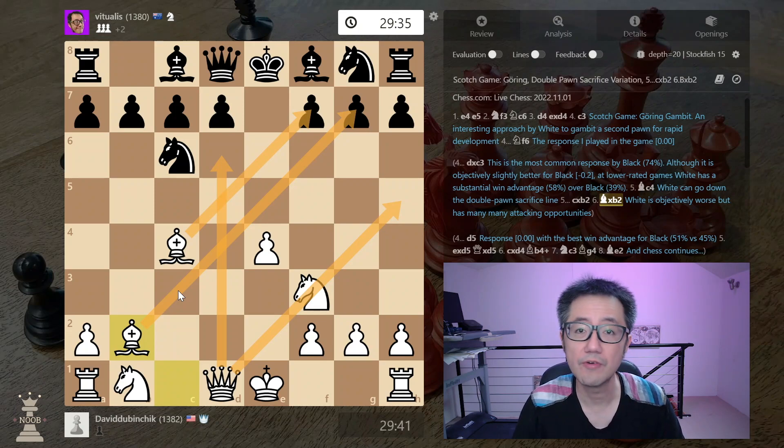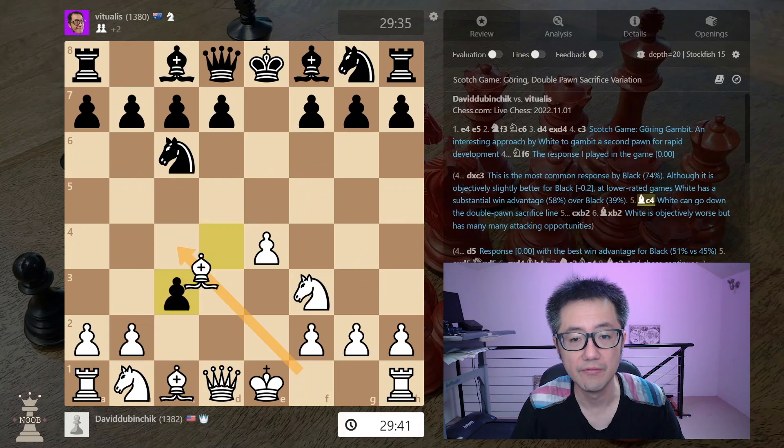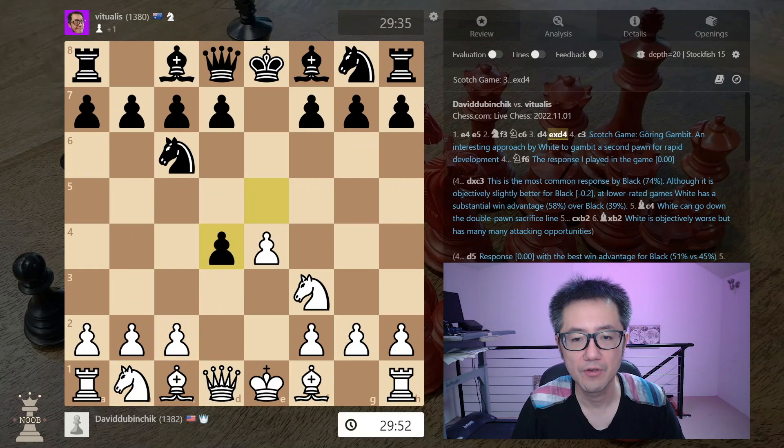When we look at lower-rated Rapid and Blitz games in the Lichess Community database, it's actually a very effective line. White wins 58% compared to black's 39%. So this is potentially a very good line for white.